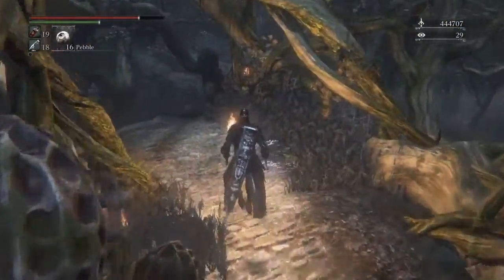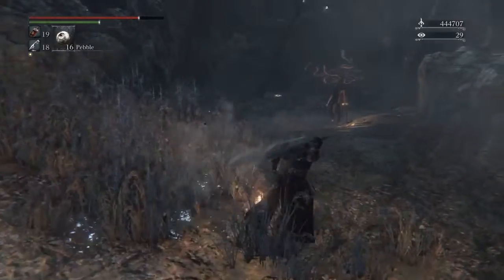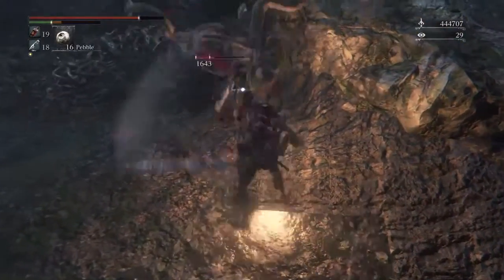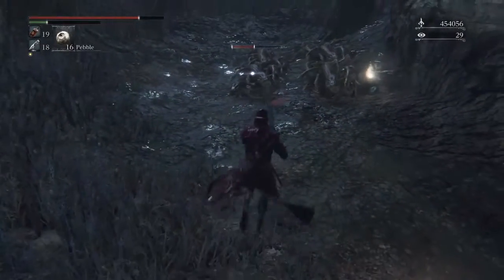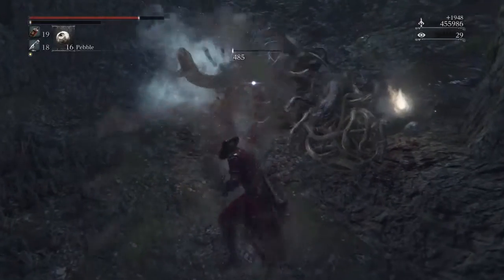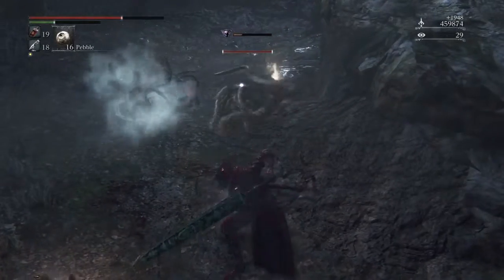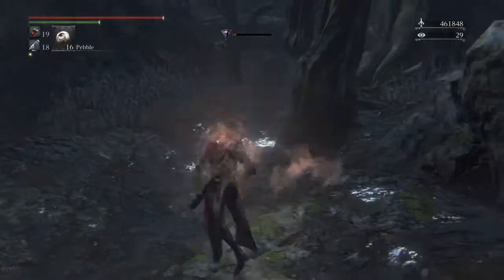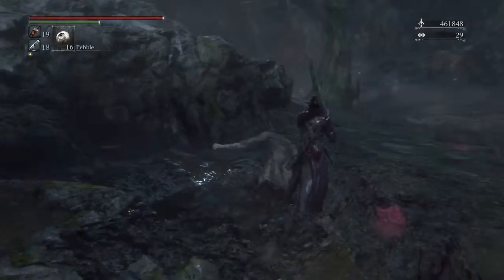We're going to get straight under this canopy. I think we will eventually run into more of those snake things. Definitely watch out for this guy — he summons the little ones. We can hear a little piggly stomping around. And this is the path that will take us towards the exit we want to go to. First, let's go kill the piglet.